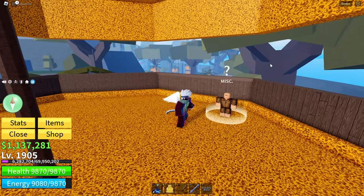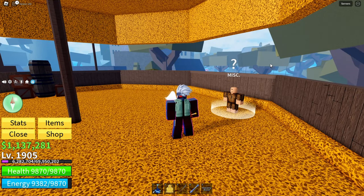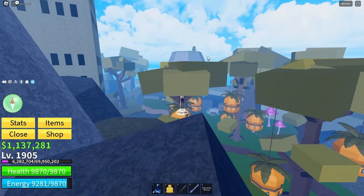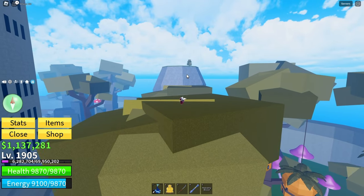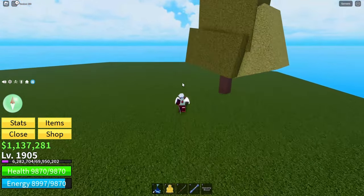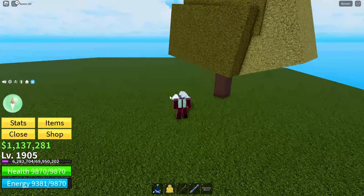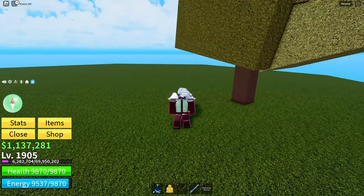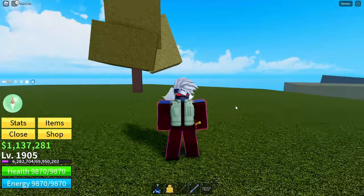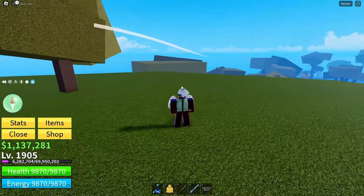I'm going to take you to the first fruit now and show you where all the locations are so you can continue his quest. The first fruit is actually going to be right up here on this mountain. It's right over here underneath the tree. You're going to walk over it — it spawns in right here and you collect it just by stepping over it. Although it's not there for me at the moment, you just have to walk over it and you'll get the fruit. Make sure you don't die between these traveling bits to find the fruits. That's going to be where the first fruit spawns — it should be an apple.